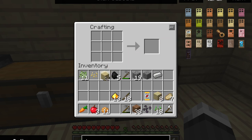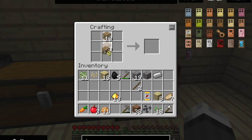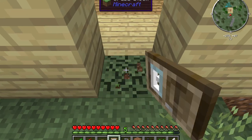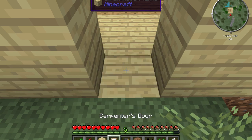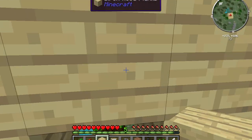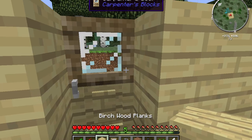I know you guys are thinking this is probably a waste, but considering I don't want zombies breaking down my doors, let's make three while we're at it. Carpenter doors zombies cannot break down, which makes it much better for protecting the house and sleeping at night without worrying about mobs coming in.